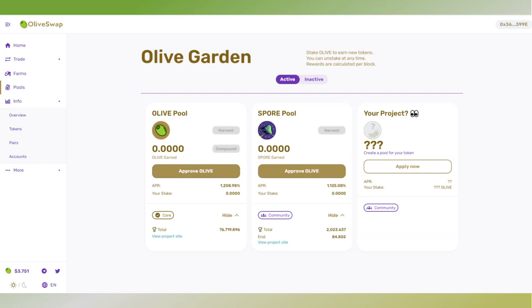Hello everyone, Cedar Nett here with another update from the Avalanche ecosystem. Today I want to take another look at Olive Cash, specifically their new feature which is their pools.